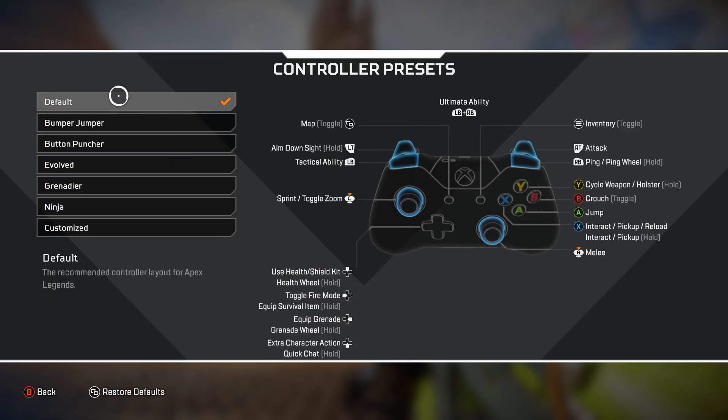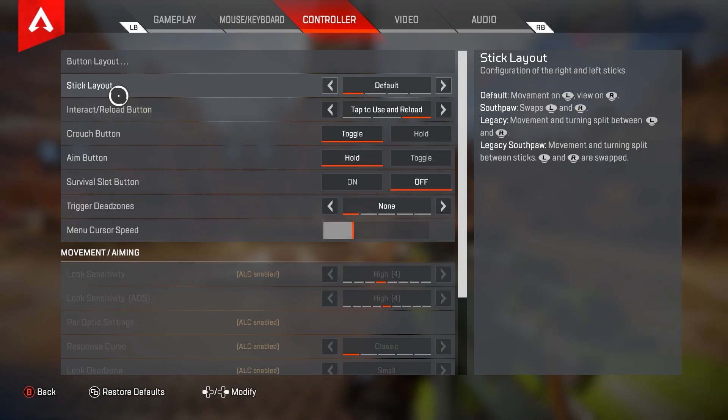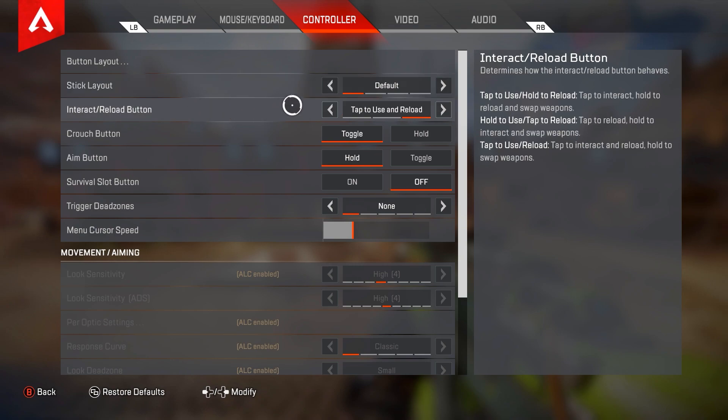For button layout I play on default. I have one paddle in the back and that paddle is bound to my jump. It's pretty weird — most people want to have multiple paddles but I just like the one paddle on my left hand. It allows me to focus on using claw a little bit more and eliminates me from having to use A as much. For stick layout I do play on default.